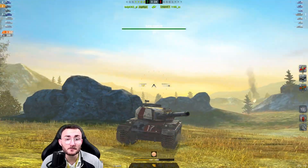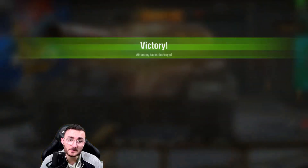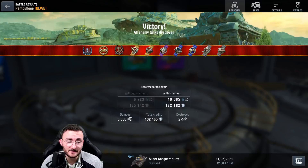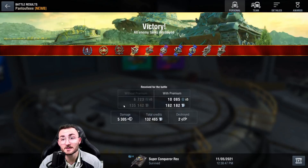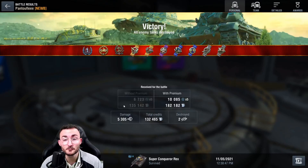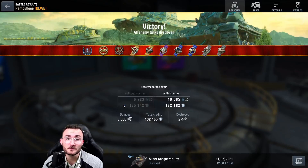The Yak Tier killed it and we are good. We captured the base and killed all the opponents at the same time — a glorious victory that got us first class and a high caliber medal. Just take a look at the number of credits we made, because the Super Conqueror has that collectible credit coefficient, close to what you get on a premium. Even at tier 10, you're going to make a lot of credits.